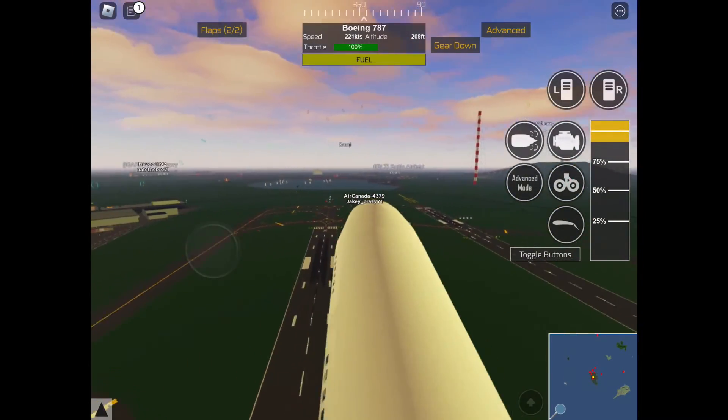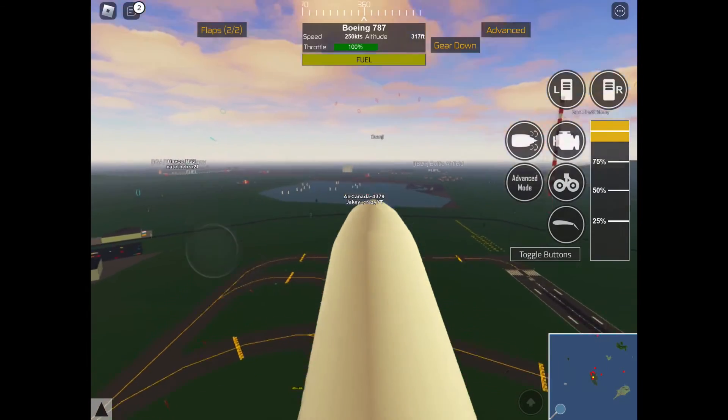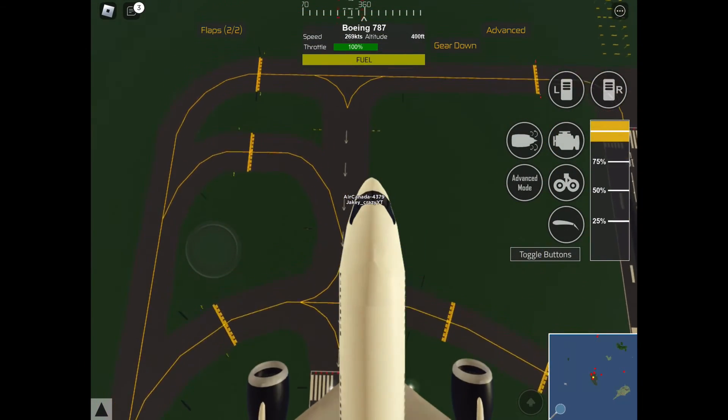Southwest 1772, right turn to 130, contact departure 118.4. Southwest 1772, to go.